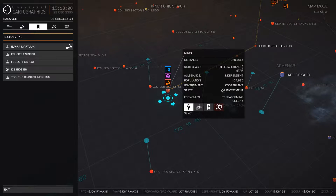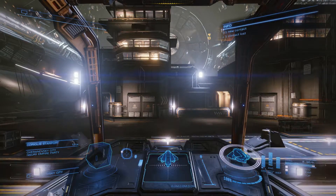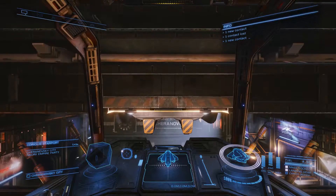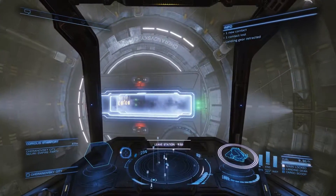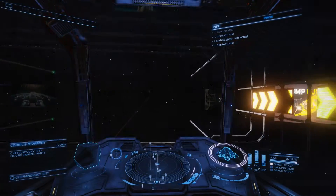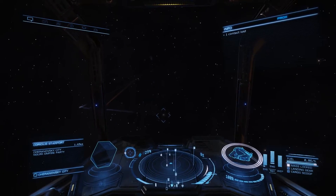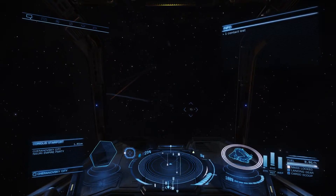That is 375 freaking light years away. However, we're gonna make good time and profit with our exploration ship. As soon as we are out of here, we're gonna hop from system to system and just do a discovery scan. I think you get at least 500 per planet — the money adds up quite nicely even if you just do a discovery scan.